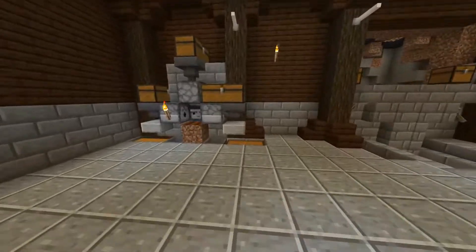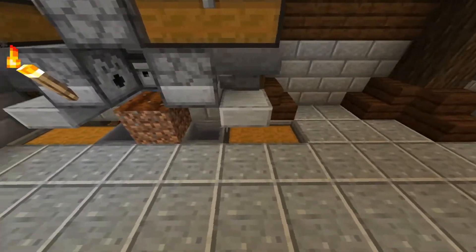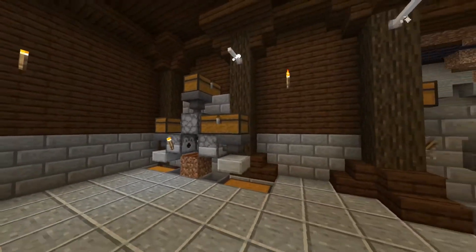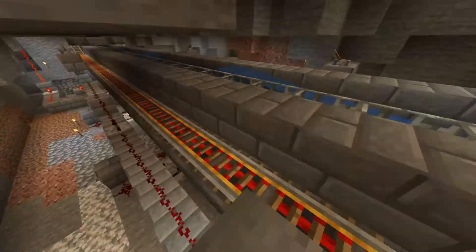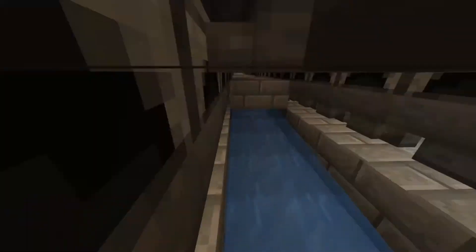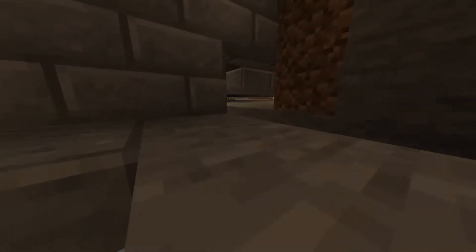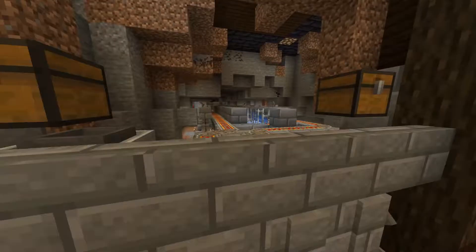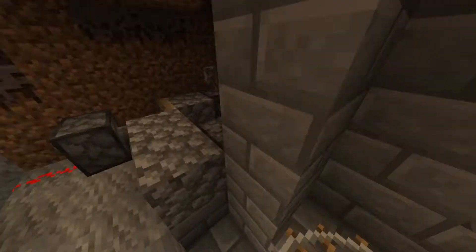We also built a little nano farm for the bread to give to the villagers to breed them — nicely tucked in this corner. And super big — the smelter as you can see, quite big. It has I think 64 furnaces, maybe even more. So we can smelt a stack of items in the same time as it would take one furnace to smelt one item. Pretty quick, took a lot of work, and the fuel is coming from the carpet duper.